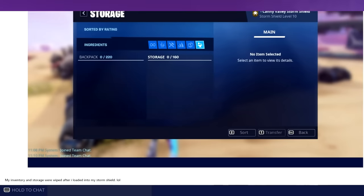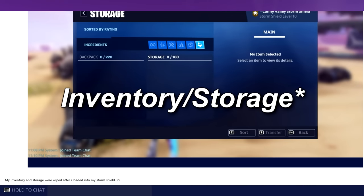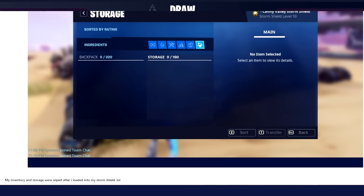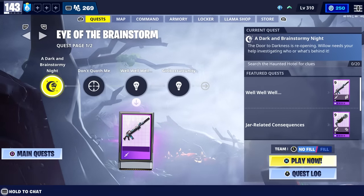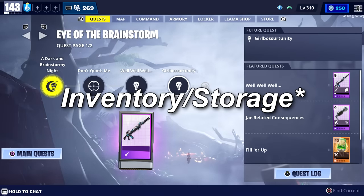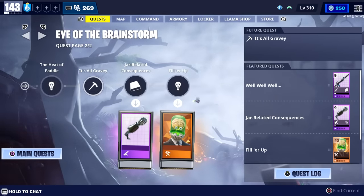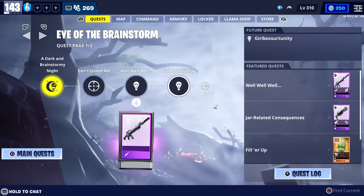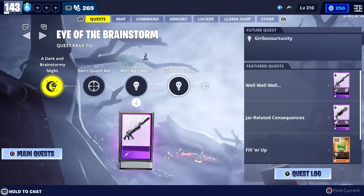I've also seen reports where people stated that their entire endurances were empty — all of their resources and traps were gone. So you may want to avoid loading into your SSD until they fix that issue. This is a bug we've seen before and it's even happened to me. A couple of people have said their entire SSDs got cleared out when they loaded in, so try to avoid loading into your SSD if possible until they fix this.